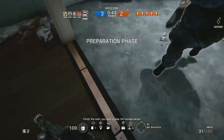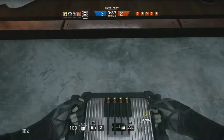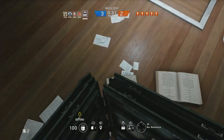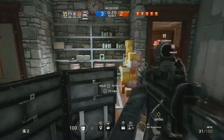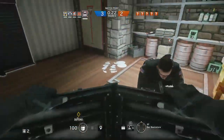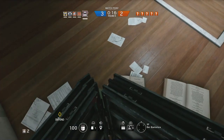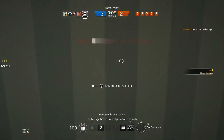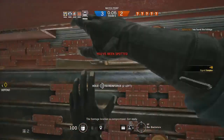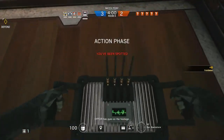Fortify the room, you need to keep the hostage secure. Shield deployed. I've reinforced the wall. Shield up. Ten seconds to insertion. The hostage location is compromised. Get ready. Five seconds. Op four has eyes on the hostage.